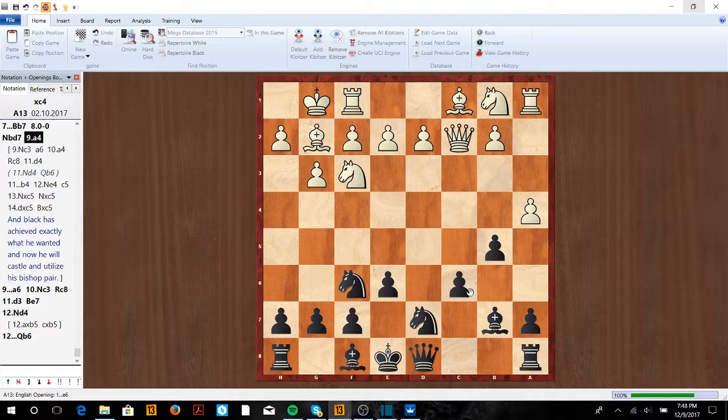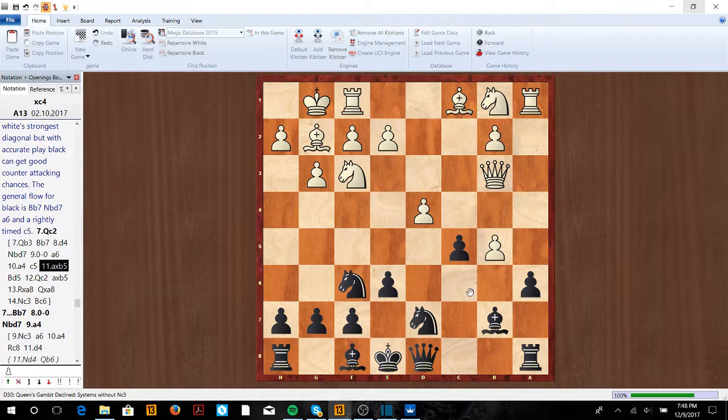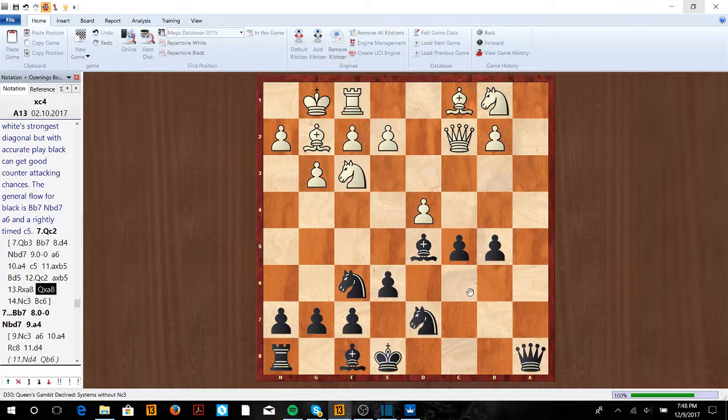Instead of Qc2, white can also go Qb3. Here we go Bb7 once again, kind of the same idea as before. The key idea is that we have Bd5 as an in-between move. He moves away, and now we can take. After take-take, we command the long diagonal. If he plays something like Nc3, we just go back, keeping all the pressure, and we're going to have a lot of play with this open position that favors our bishops.